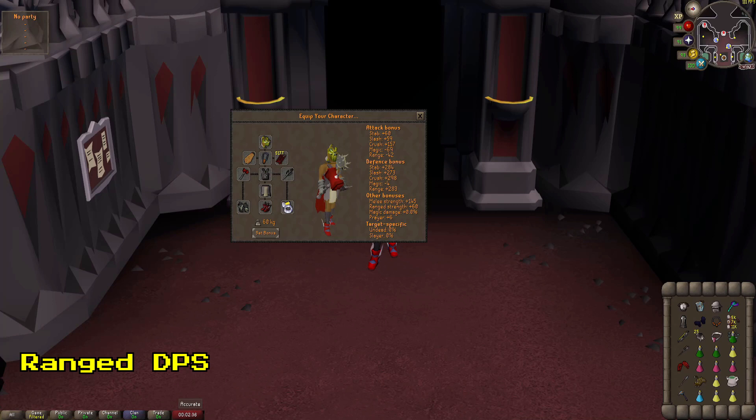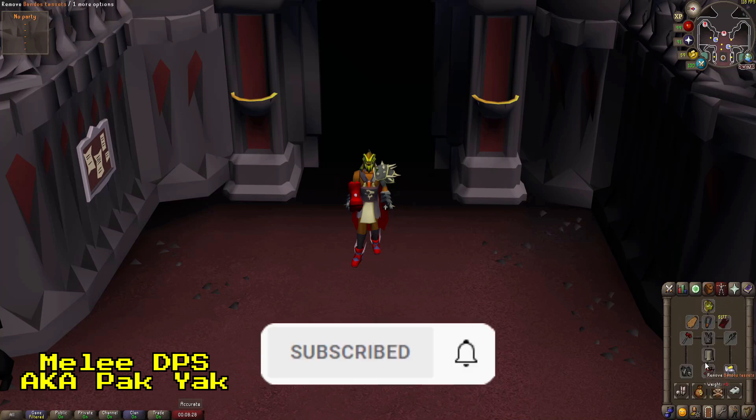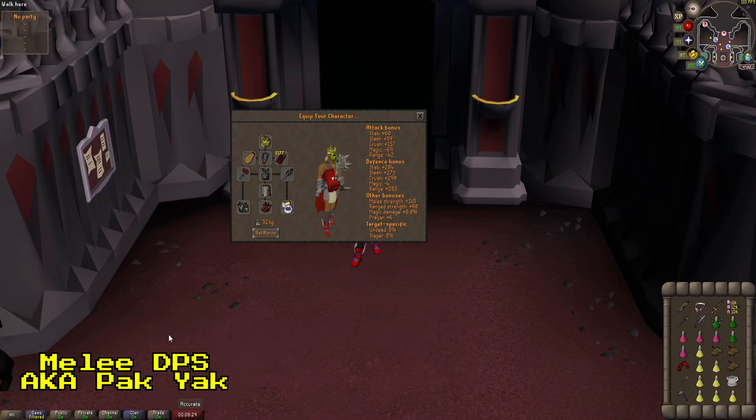You may also notice that Range DPS has some of the tightest inventory for Hard Mode ToB. Last but not least, we have the Leech Roll, Pack Yak — whatever you want to call it — melee DPS. If you are melee DPS in Hard Mode ToB, you must bring a BGS. There is literally zero reason for you not to. Other than that, you have a 1-way switch for everything else, as well as your Scythe, Claws, and Chally.